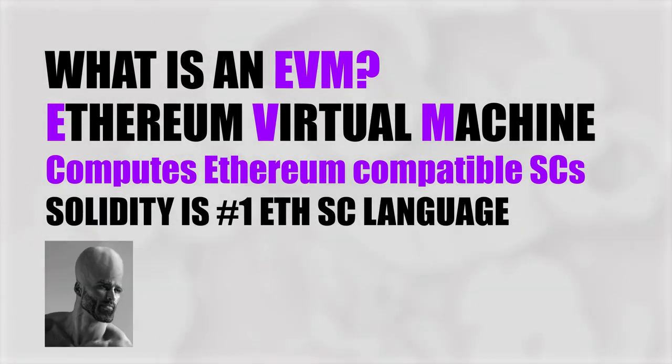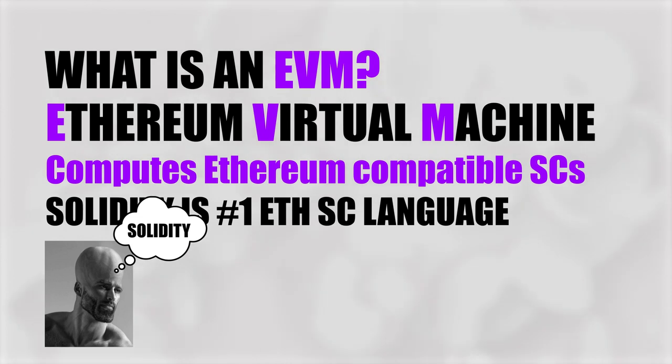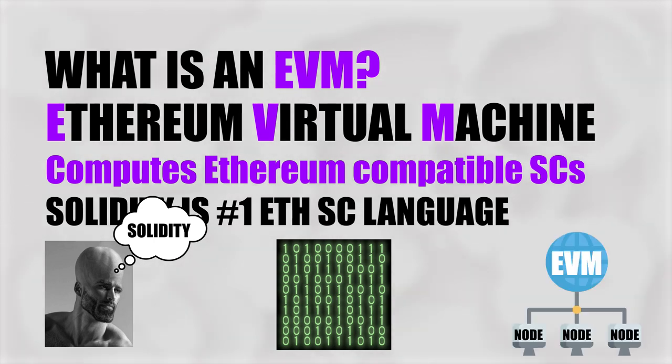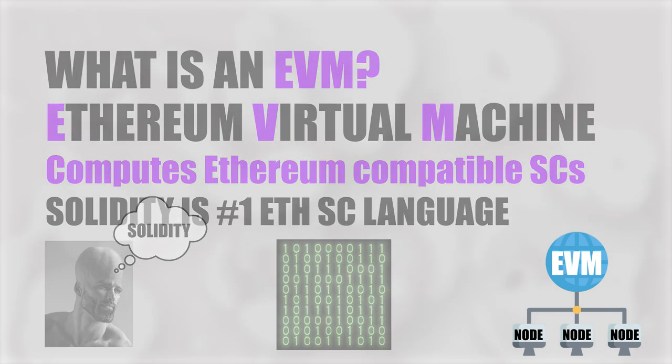The most widely used Ethereum smart contract language is Solidity. In practice, Ethereum developers write their smart contracts in Solidity and when they're done, they compile their Solidity smart contracts to deploy on an EVM. This means that all the instructions written in Solidity are turned into binary — and binary is machine code, the ones and zeros — and that is what will ultimately be computed by the EVM.